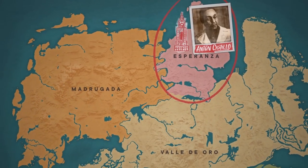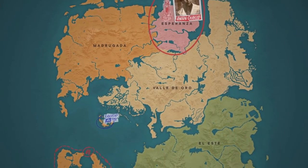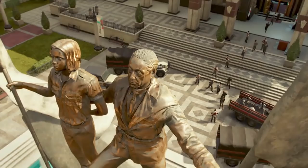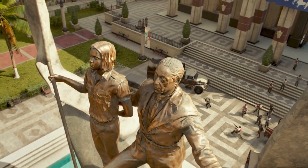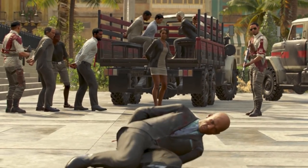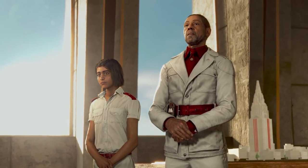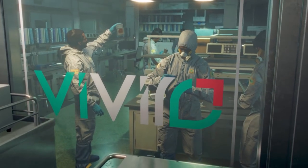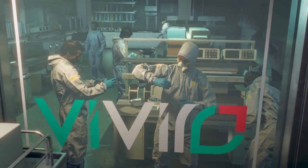Far Cry 6 takes place in the fictional island of Yara, with the backdrop of a modern-day guerrilla revolution taking place. The main villain of this game — which is one of the main selling points of most Far Cry games — is Anton Castillo. He is a ruthless, extremely smug dictator who is pushing intense nationalism trying to get his drug onto the market.